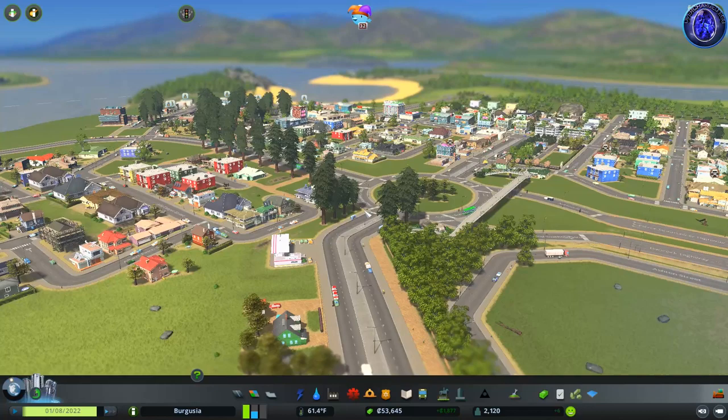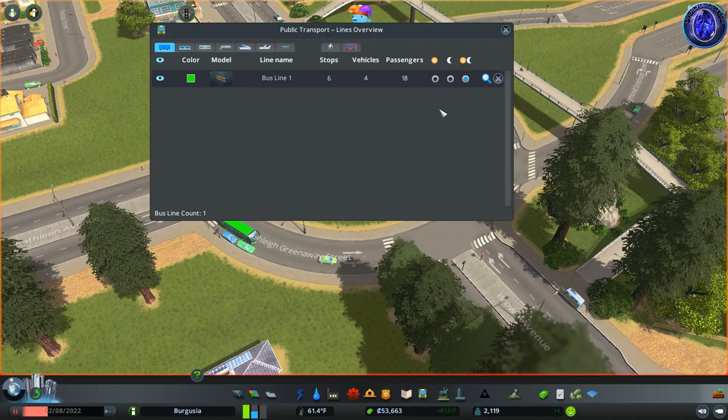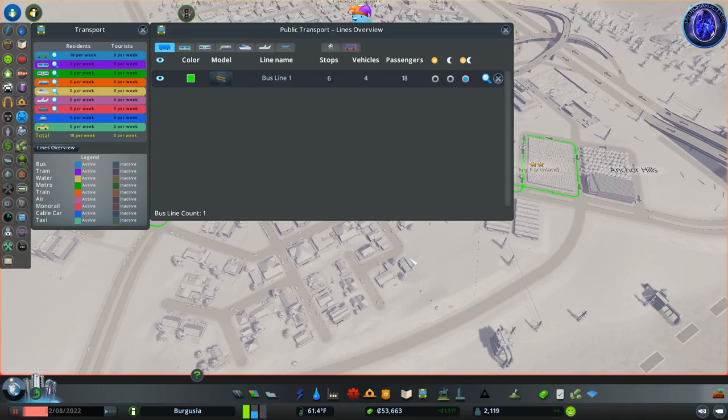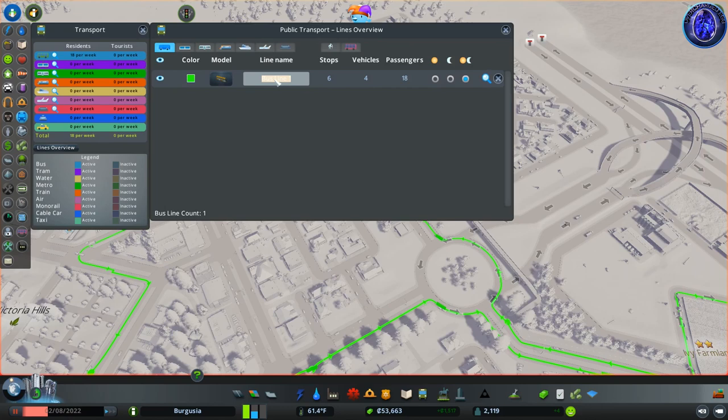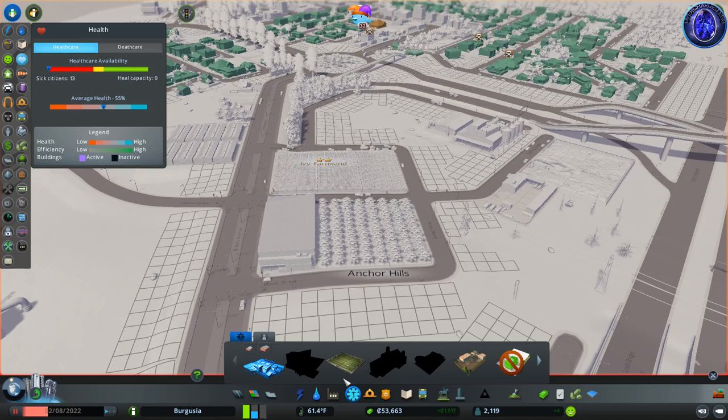Let's pause the game and take a quick look at our lines overview panel. You can find that just by clicking on any bus and selecting lines overview, or through your info tabs under public transport. I'm going to name this bus line — it's going from Ivy Farms over to Victoria Hills. Now as your city grows this list will become pretty massive, so having your lines named and appropriately titled is going to be really helpful in the long term. Try and keep on top of it if you can.